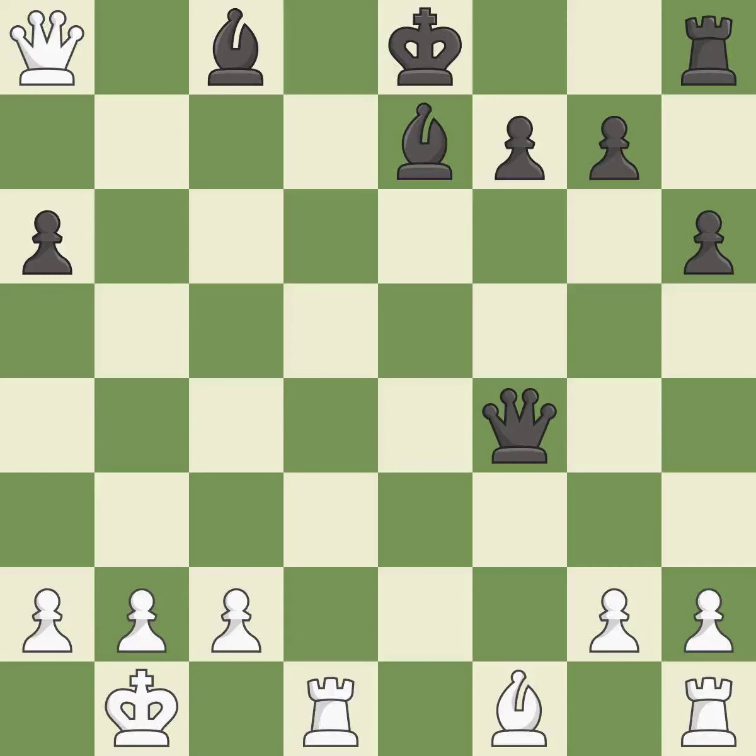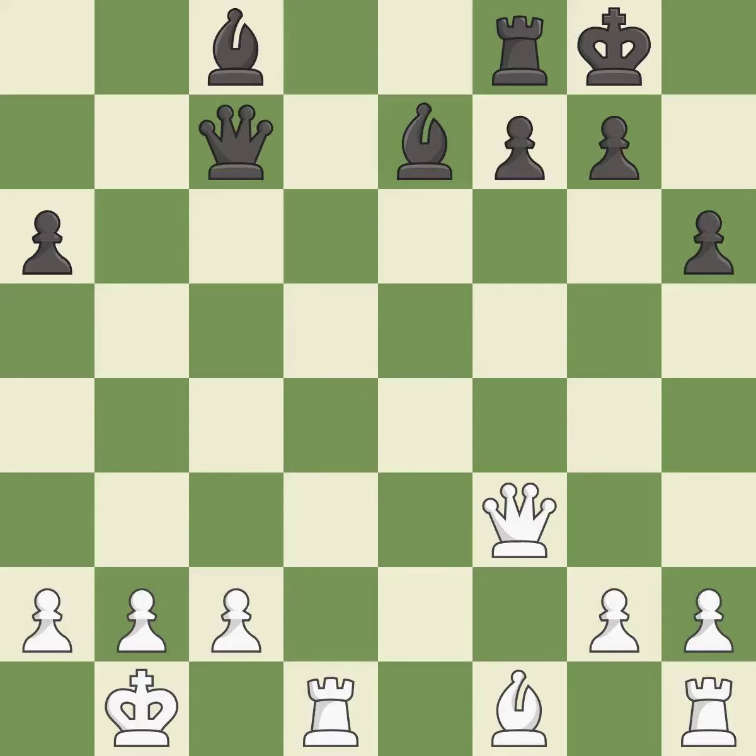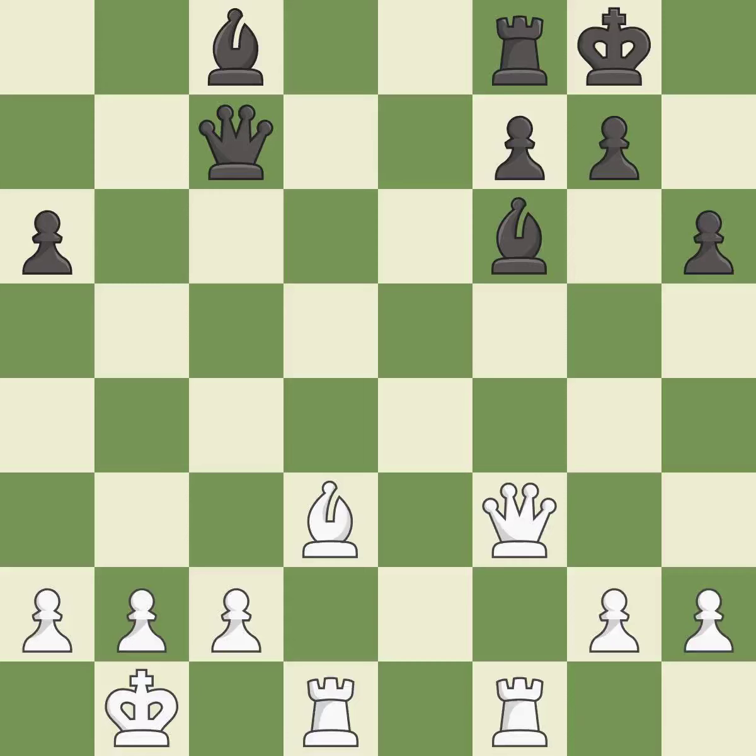This steps away from the checking queen — it is best. This defends a bishop that was under attack and had no defenders. This threatens to reveal an attack on the queen — it is excellent. This offers an equal trade of pieces — it is good. This moves the queen to safety — it is best. The rooks can see each other now, allowing them to provide mutual defense — it is excellent. Very precise, it is best. This misses an opportunity to push a passed pawn towards promotion and permits the opponent to threaten checkmate — it is an inaccuracy.